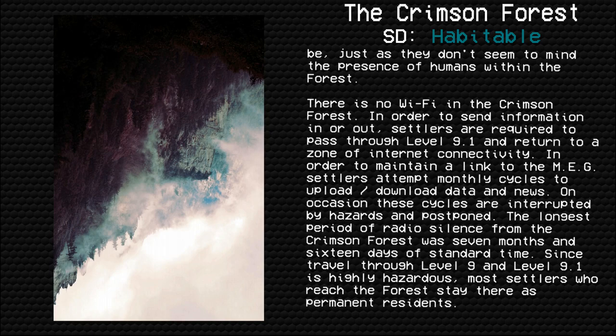There is no Wi-Fi in the Crimson Forest. In order to send information in or out, settlers are required to pass through level 9.1 and return to a zone of internet connectivity. In order to maintain a link to the MEG, settlers attempt monthly cycles to upload and download data and news. On occasion these cycles are interrupted by hazards and postponed. The longest period of radio silence from the Crimson Forest was seven months and 16 days of standard time. Since travel through level 9 and level 9.1 is highly hazardous, most settlers who reach the forest stay there as permanent residents.